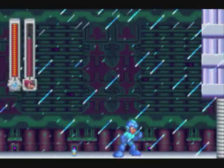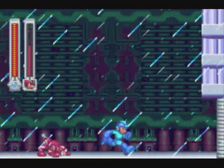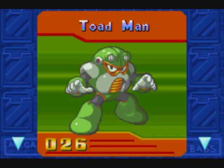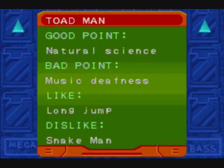Now we can dig right where he was. Luckily, the wind doesn't affect where Rush stands. Who else would have been hidden in that area? It was Toad Man. He's an agriculture robot, and with his Rain Flush he can make acid rain occur — and that helps plants how? And yet they say he's good at natural science and deaf to music. His liking for the long jump apparently references what we saw from fighting him. And his dislike for Snake Man again references that variant of rock-paper-scissors — snakes eat toads, toads eat slugs, and slugs dissolve snakes or something.